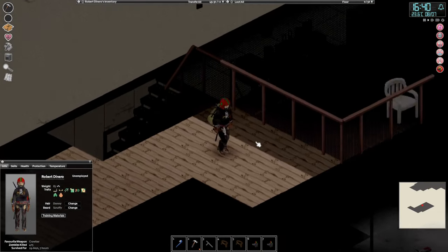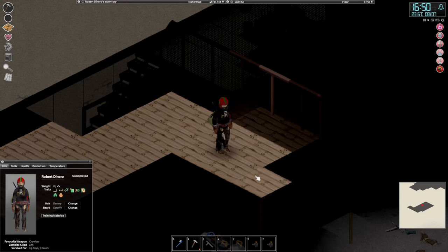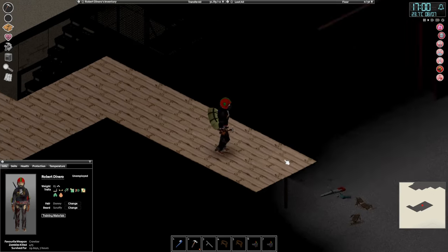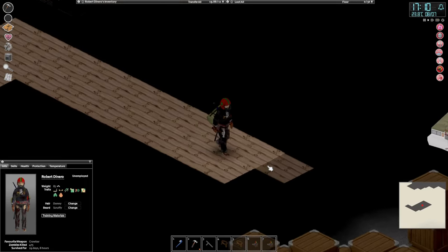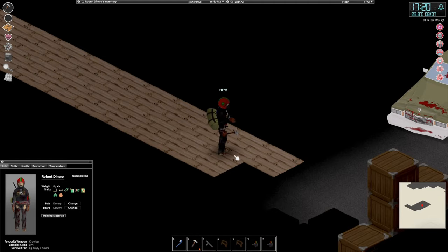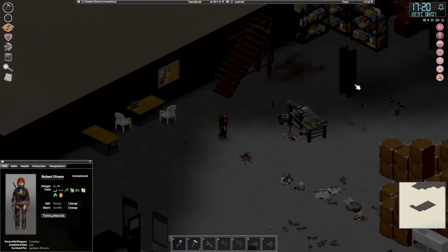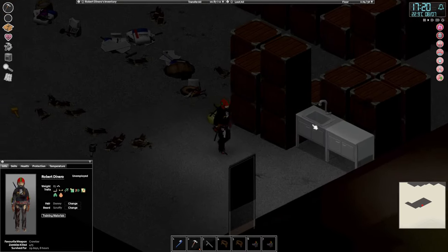Why wouldn't it let me build over there, I wonder? Never mind, we're getting over there. Okay, and we are up! We need to take a little rest — I think we might stay here for the night. We're thirsty. Is there any water? I guess there was. And we're hungry.